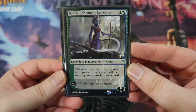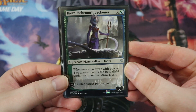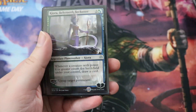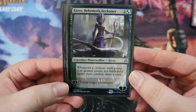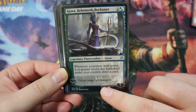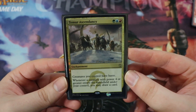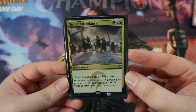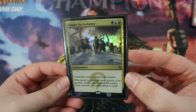Starting off with Kiora, Behemoth Beckoner — a three-drop, seven-loyalty planeswalker for two of any and a blue or a green. Whenever a creature with power four or greater enters the battlefield under your control, draw a card. Sarkhan creates 4/4 dragon tokens, so anytime he creates a dragon we draw a card, and we draw from a lot of our other dragons as well. It also has a minus one of untap target permanent, which is pretty good. We don't have a lot of cards that add multiple mana to our pool, but it's still pretty good in our deck. Very similar to Kiora, we have Temur Ascendancy — an enchantment for a green, a blue, and a red. Creatures you control have haste, which is excellent for doing Sarkhan's ultimate. And it also says whenever a creature with power four or greater enters the battlefield under your control, draw a card.